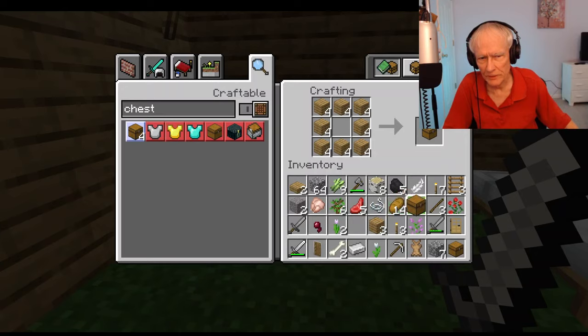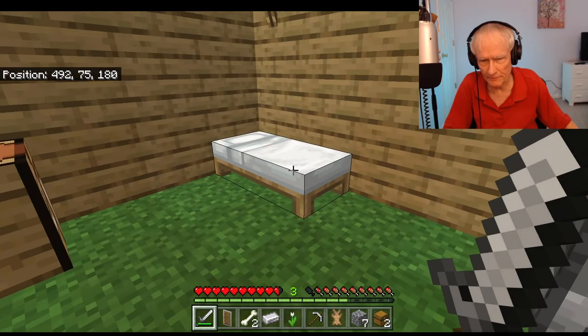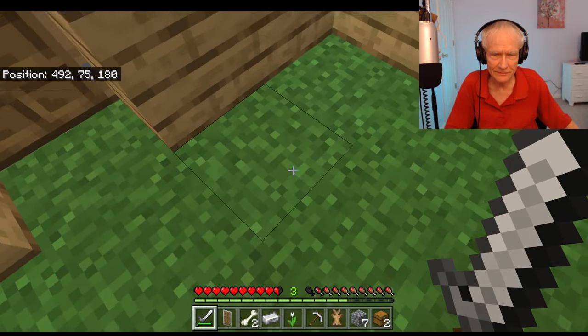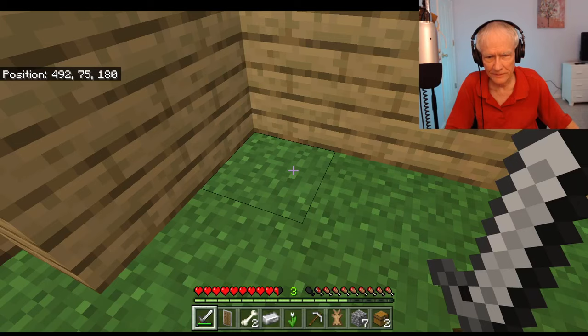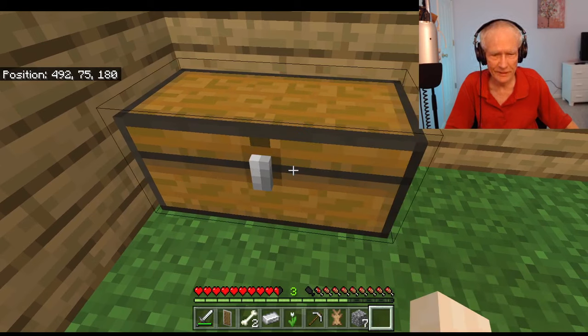I wonder if you can combine them like this to make a double chest. No, apparently not. So let's get out of here. There's our furnace I made in the last video when I made the iron sword and the iron pickaxe and entered the Iron Age. Now that I have all that ironed out, let's go and put this chest here and the other one there. And now it's our gigantic chest.